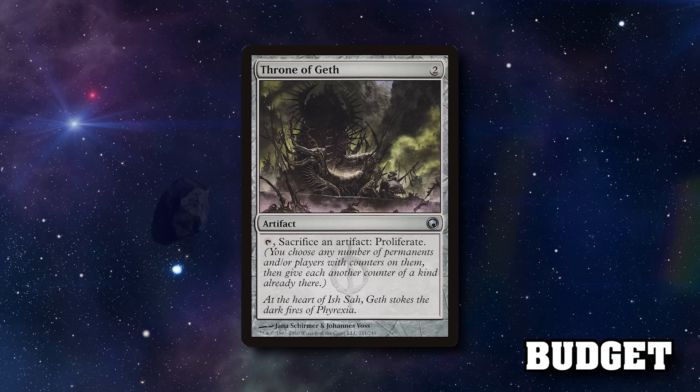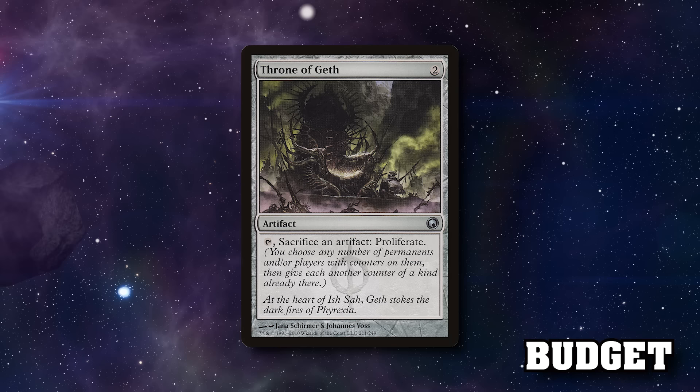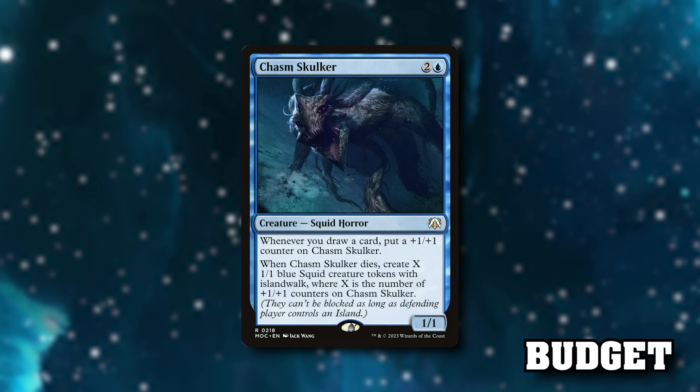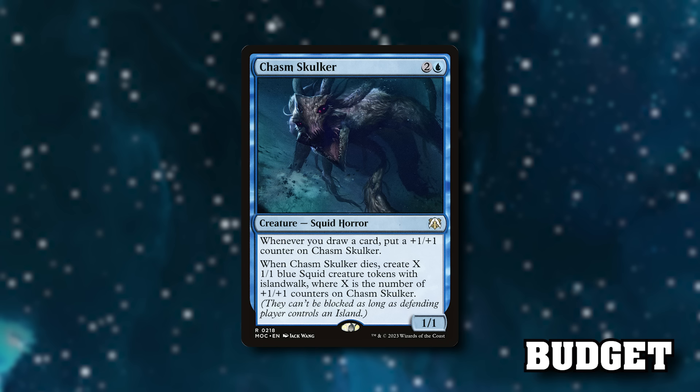Two more budget includes: Throne of Geth — if you're proliferating rad counters, energy counters, or anything, play a Throne of Geth. It lets you sac bodies and get them into the bin, and you can proliferate off the back of it. The card is less than a dollar. Chasm Skulker is a three-mana creature: whenever you draw a card, put a +1/+1 counter on it. When it dies, create X 1/1 blue squid tokens with Islandwalk, where X is the number of +1/+1 counters on it. It gets bigger as you draw and you can proliferate it larger.